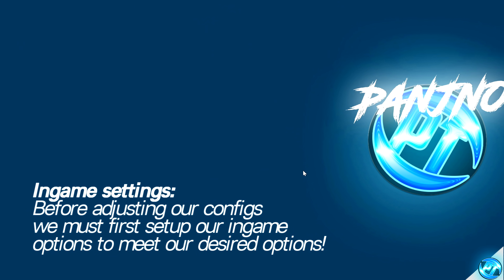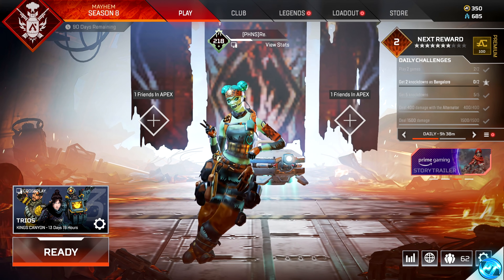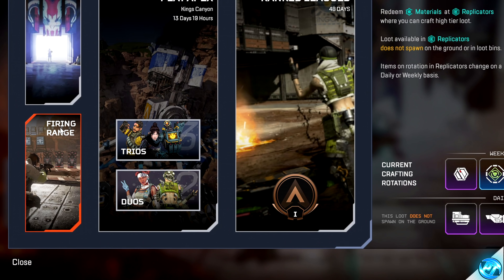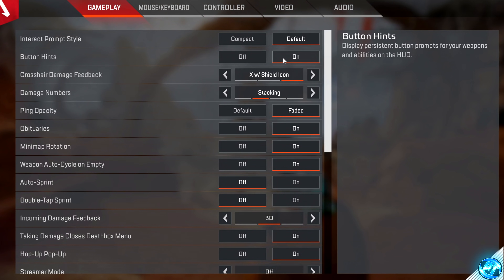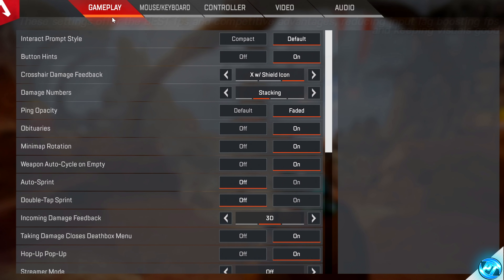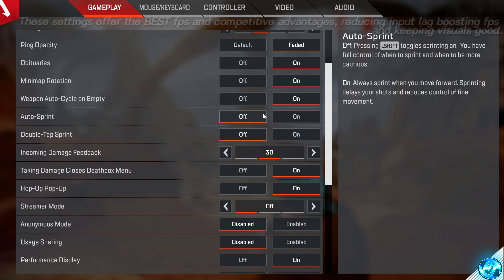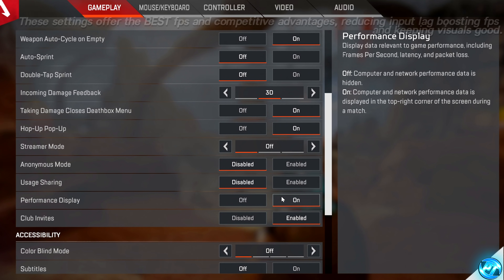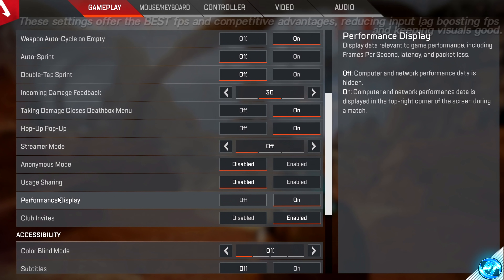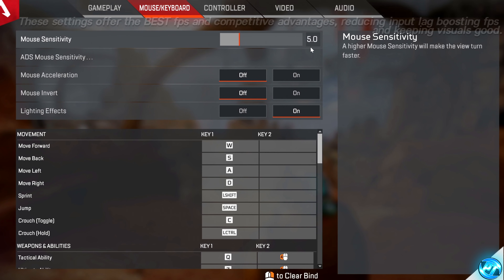Before optimizing our in-game configs, we need to boot into the game to set a baseline of how we want it set up. Once in the main menu, navigate down to the Trios menu and select Firing Range. Once loaded in, press Escape to open Settings and start with the Gameplay tab. Ensure all your custom settings are configured, scroll down, turn off Usage Sharing, and turn on the Performance Display so you can see in-game ping and FPS. Then navigate to Keyboard and Mouse to input your key bindings and sensitivity.